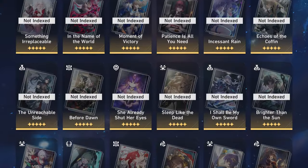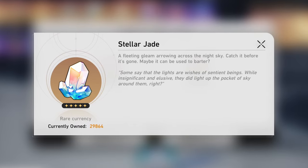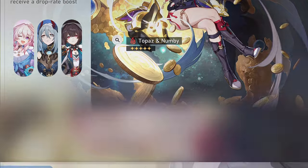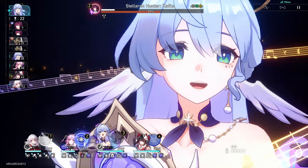Honkai Star Rail has a lot of characters with a lot of really good light cones, but unfortunately Stellar Jades are a limited resource, and so we have to choose carefully who or what we want to pull for. Unless you're an Omega Whale, in which case, thank you for funding this game. Here's how I decide what to pull for as a non-whale.